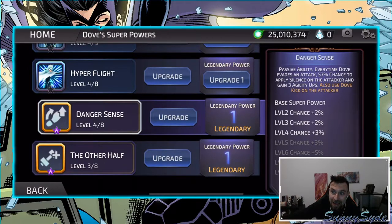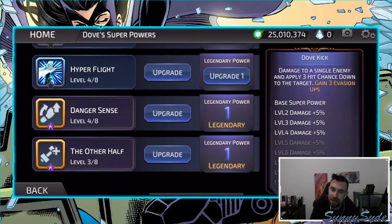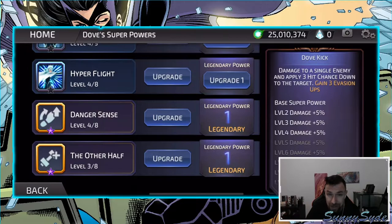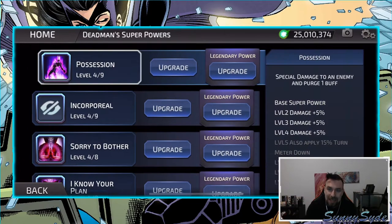Dove's legendary powers: every time Dove evades an attack, 57% chance to apply silence on the attacker and gain three agility ups, also use Dove Kick. So if she evades an attack she can use Dove Kick, which gains her more evasion ups — she can get crazy difficult to deal with once these evasions start stacking. And the last one: at the end of every Dove turn, 79% chance to gain two strength ups if she has three evasion ups, which she does all the time.